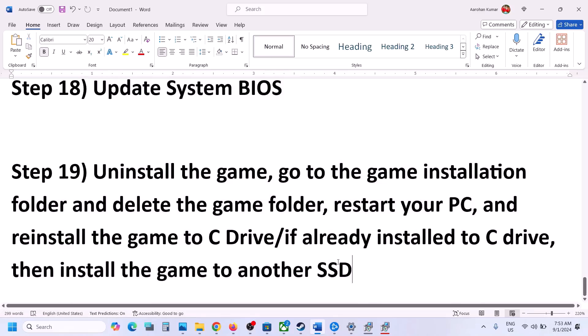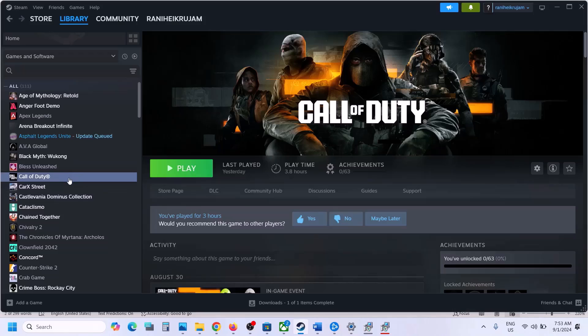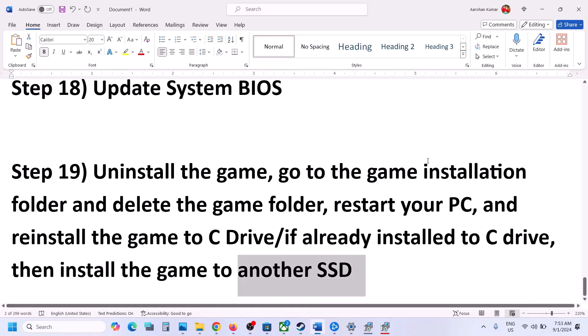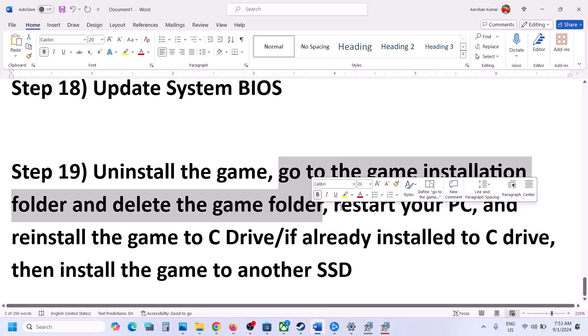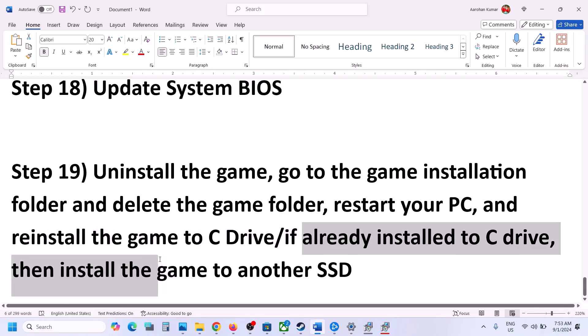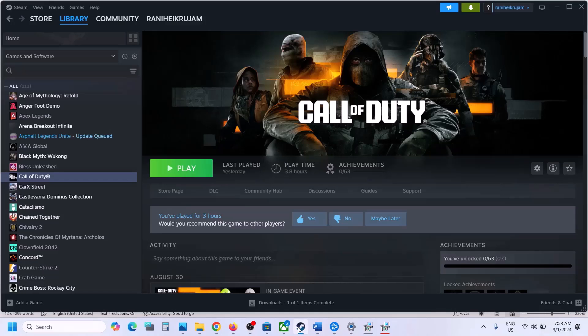If nothing is working, the last step is to uninstall and reinstall the game to the C drive, or try installing the game to another SSD. Right-click the game, select Manage, click Uninstall. After uninstalling, go to the game installation folder and delete the game folder, restart your computer, and reinstall the game to the C drive. If it's already on the C drive, try installing it to another SSD. One of the steps in this video should help you get the game running.